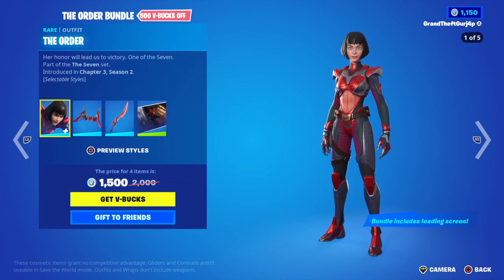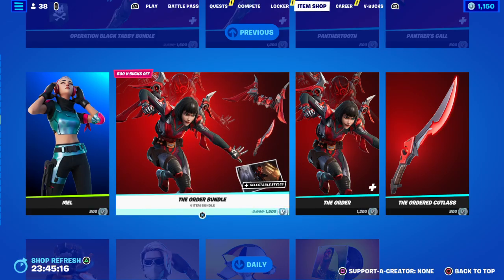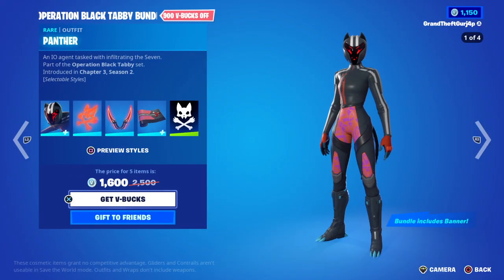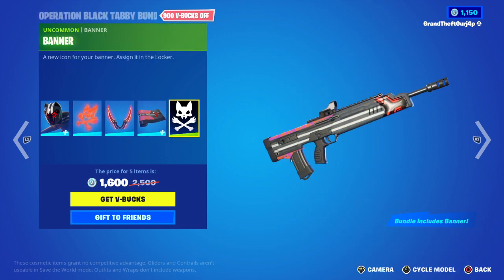We got Mel with the Order bundle — the Order, the Orange Wingspan, the Order Cut List, and the Stealth Surveillance, which you can buy everything except the back bling and the loading screen. The loading screen you have to buy the bundle. Also the Operation Black Tabby bundle: Panther's Cross Fangs, Panther Tooth, Panther's Call, and the banner.